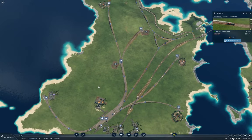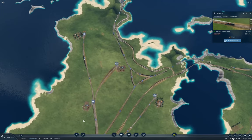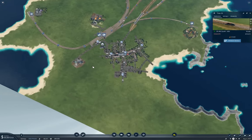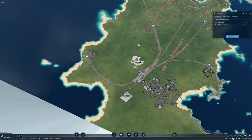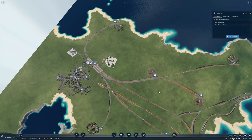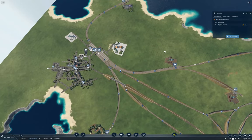I need to bring the crude oil — both of these — up to here. I've got an oil refinery here which is in range. Good, this will make money. So I need three trains with tankers.